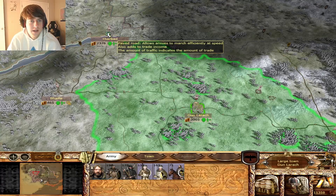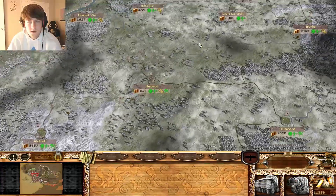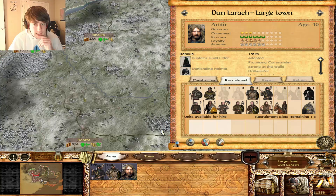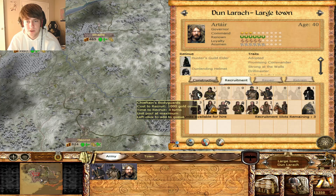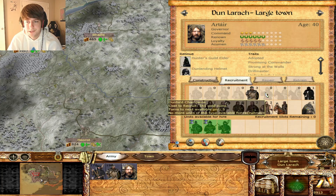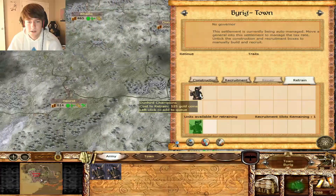We'll send these extra units. Can we start recruiting? Do we get another chieftain's bodyguard? I don't know if we really need another chieftain right now. Is that one of those things where you should get it when it pops up no matter what? They're only 240 upkeep. Let's get some more Dunherd Champions as well.